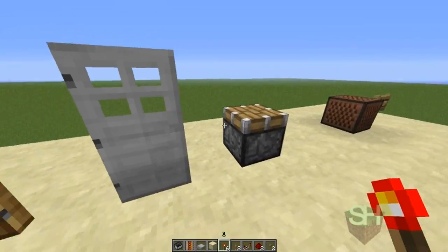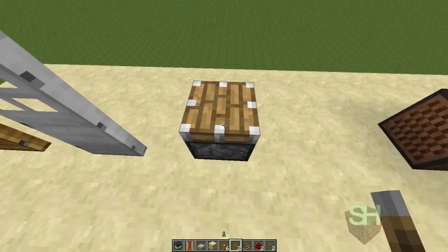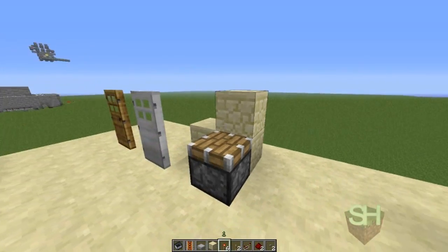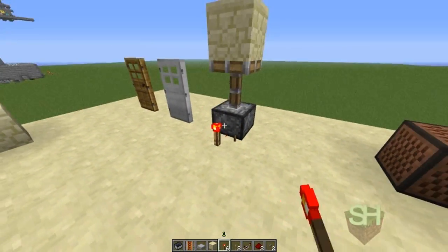Next thing we have are pistons. There are two variants: a sticky piston and a normal piston. I'm using the normal piston right now. If you were to power it, you can power it any other way, but you can't power it from directly above because it needs that space above it in order to work. So you would have to power it like that.